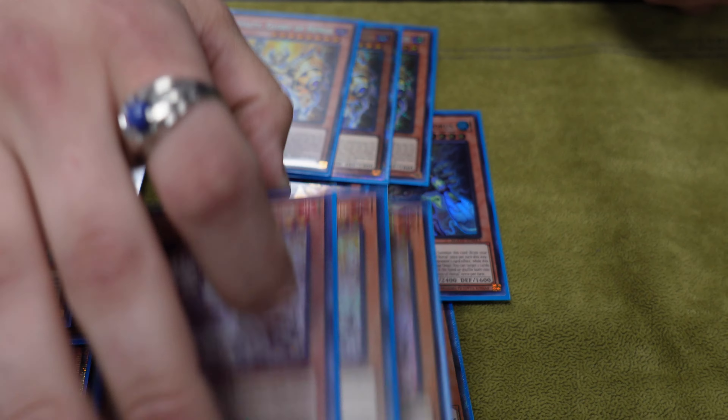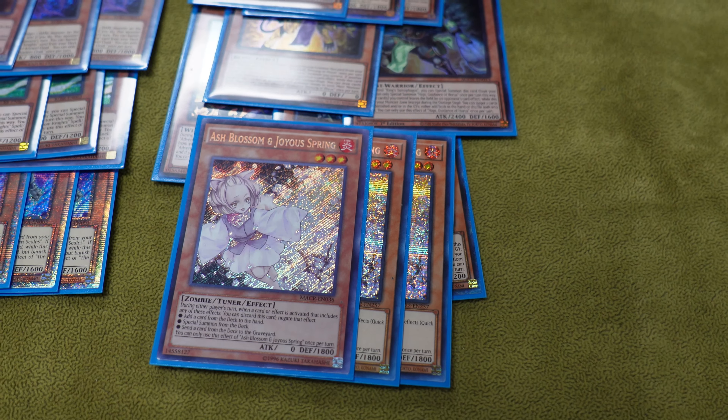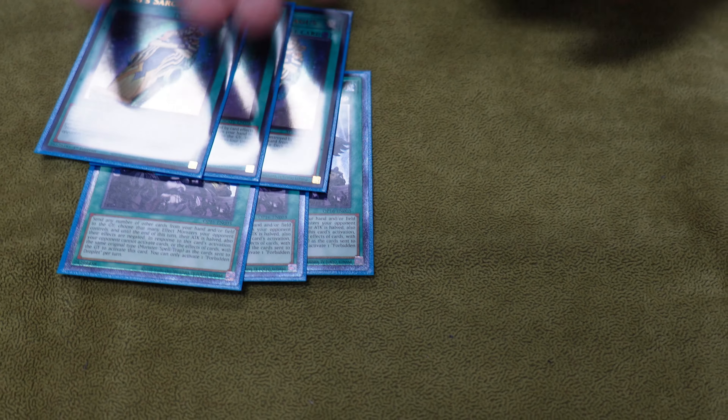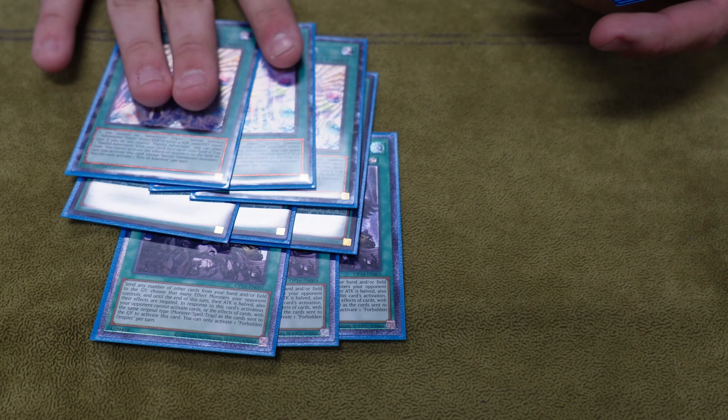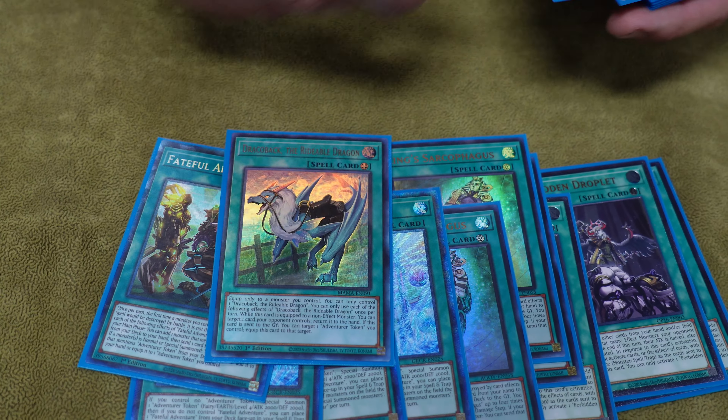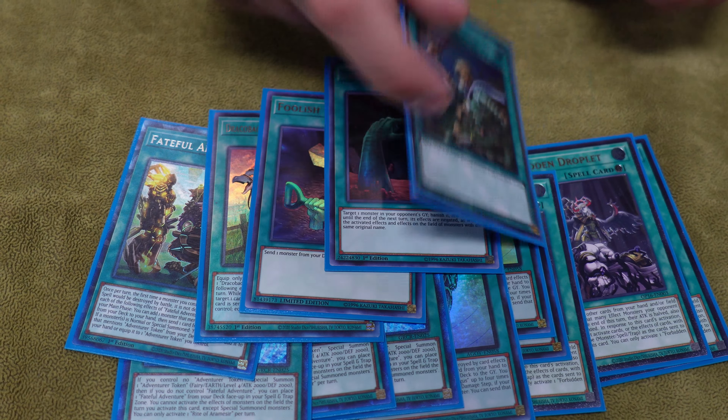To finish up the monsters, we just have three Ash. For the spells, we got three Droplet, three King Sarcophagus, the one Fateful Adventure, the one Dracoback, Foolish, Called By, and Rhoda.